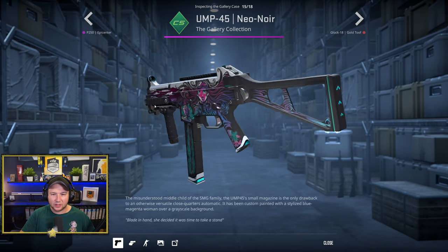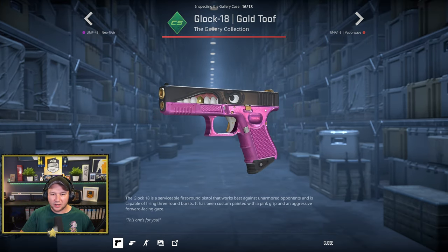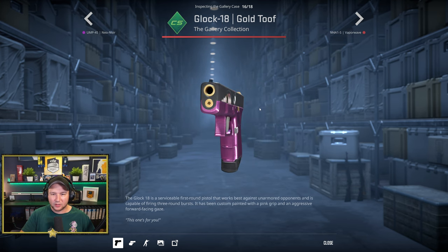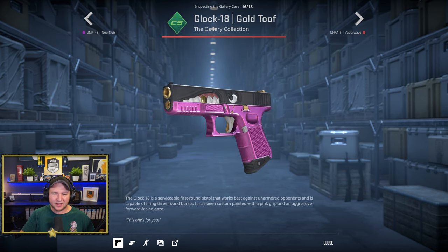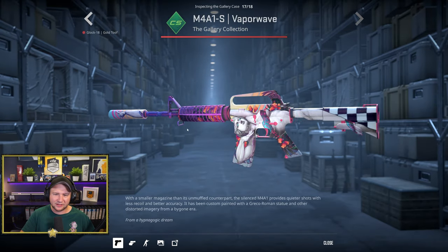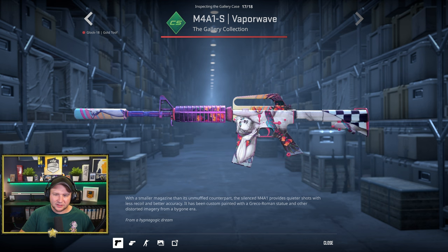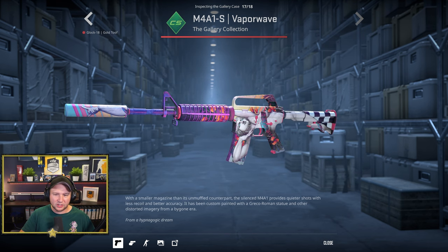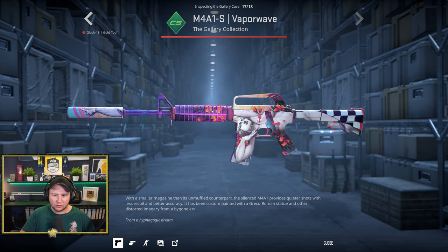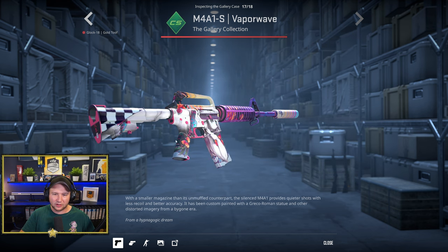AK-47 Outsiders — absolutely disgusting, don't like it. Epicenter is cool with a nice pearlescent effect. Neo-Noir — a lot of people like Neo-Noir skins so they'll be happy. The Gold Tooth knife — the pink is really nice but the design doesn't hit my taste. Same with the M4 — I think it looks ugly, just doesn't appeal to me at all.